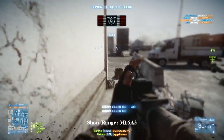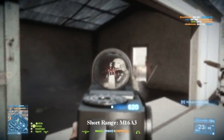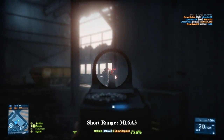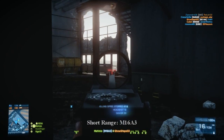As for the M16A3, it also has a very high rounds per minute of 800, and its recoil is also very manageable. If you are looking for a close encounter weapon, the M16A3 and the AEK are definitely your two top picks.